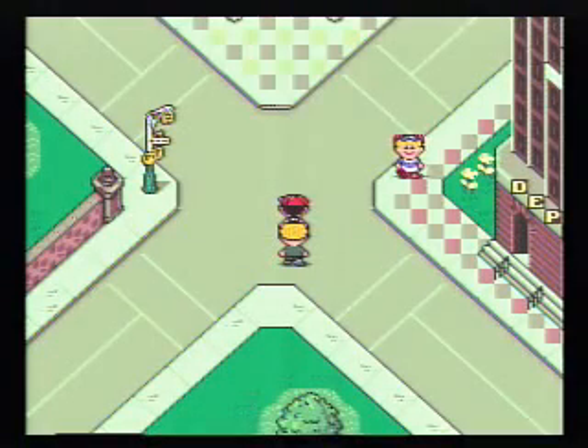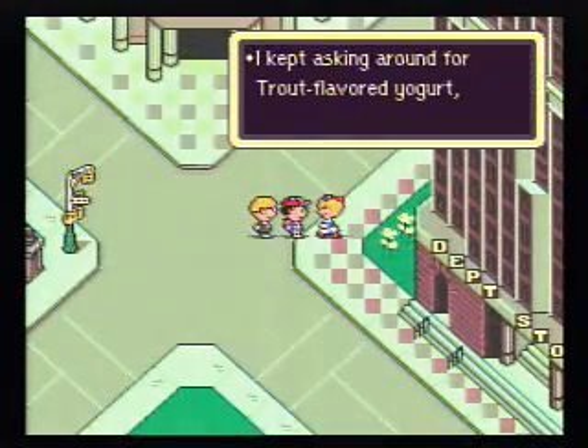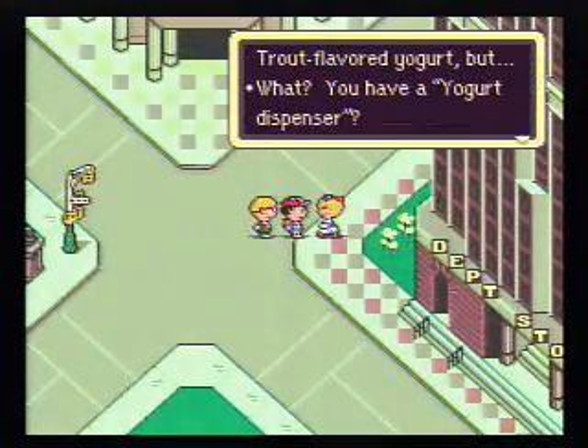Hey everybody, this is Rikerider, and welcome back to Let's Play EarthBound. We're just outside the Monotoli building, and we have a yogurt dispenser for the maid.